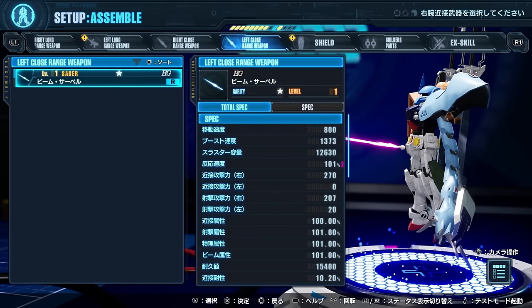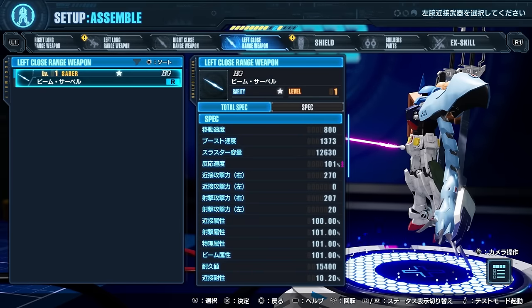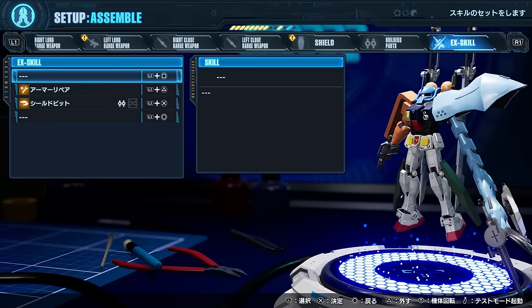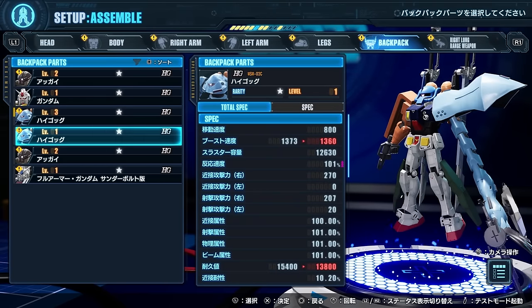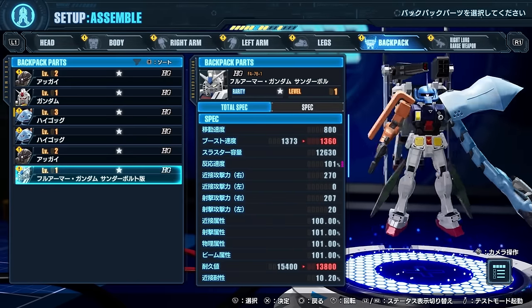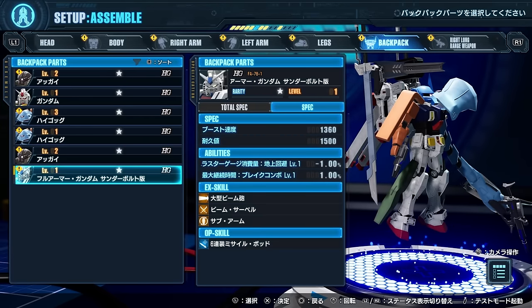Let's talk about customization, because you can really do some crazy stuff here. A big thing they've been driving home with this game is that you can have two different arm parts, as well as different ranged and melee weapons for each arm. This gives you a lot more options because you can now have different combos or skills depending on the parts you choose. A lot of the time I found myself having trouble deciding which skills to pick because it wasn't possible to select every single one my parts offered. There are some parts that even have multiple skills now — such as the FA Thunderbolt and FA Unicorn's backpacks — and these can be a combination of both EX and option skills.